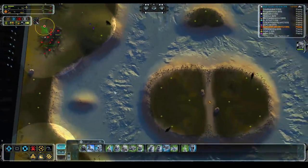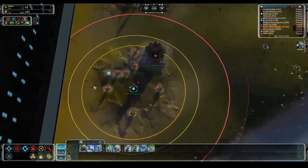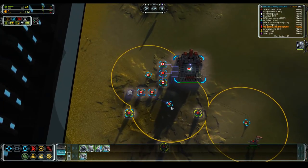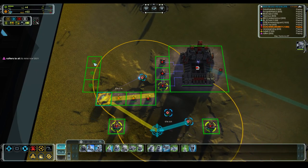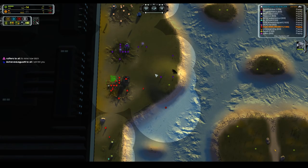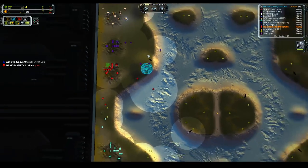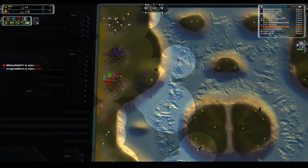We're going to run into a bit of a power problem. I just realized I need my ACU in the middle. We're going to take these three engineers, queue them over there — three, the magic number. We're going to build a couple more p-gens and then an air factory. I think we're going to need to grab a T2 mass extractor as soon as possible. I am power stalling quite mightily so I'm going to back off of this.